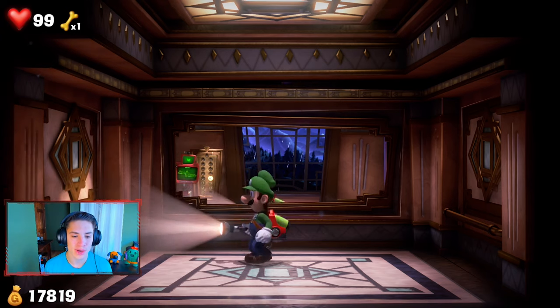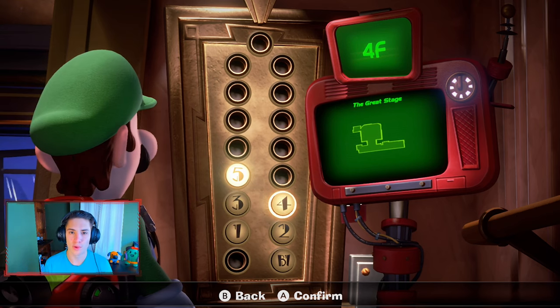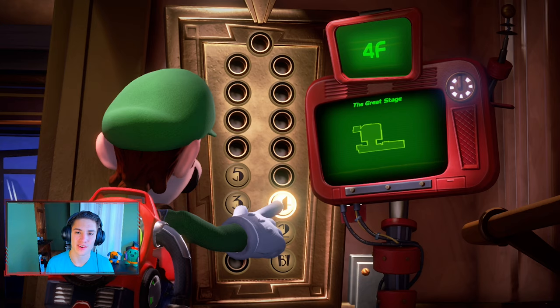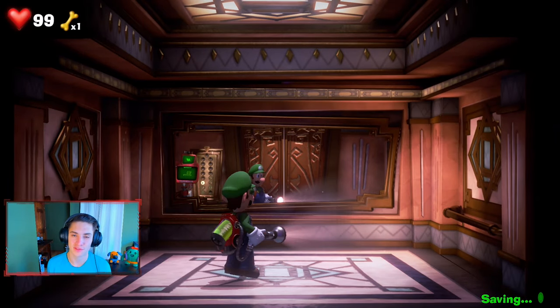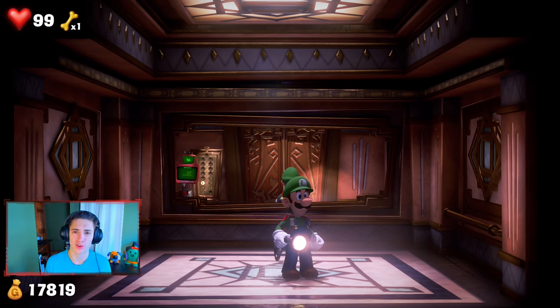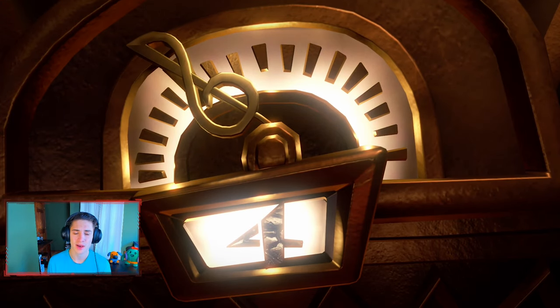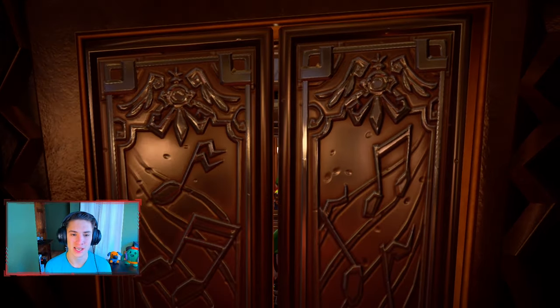In the last episode we finished up the second floor, which was the kitchen — 100% of that, all gems, everything. Now we're moving down to the fourth floor, which is the Great Stage area. I'm actually hyped for this one because each floor has a different theme, and this is the music area — the stage, the musical opera and all that. This one actually has an amazing boss fight. You can tell that the elevator knob is a musical note, so this place is awesome.